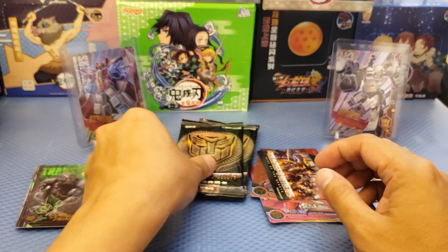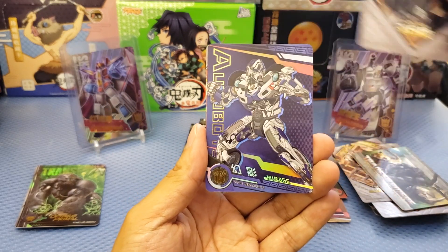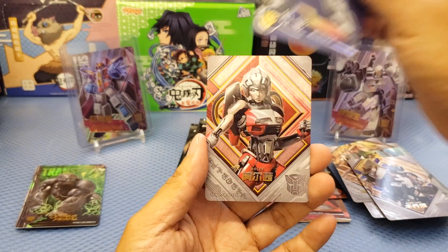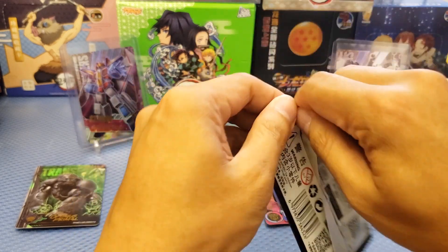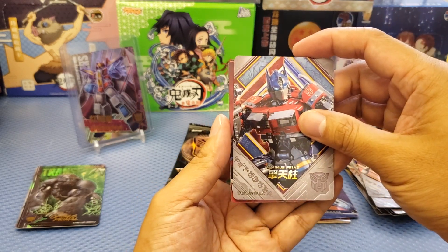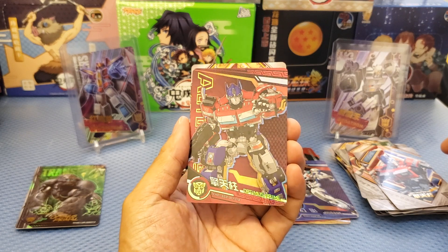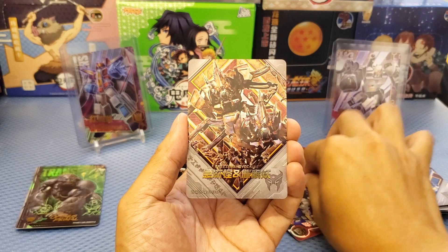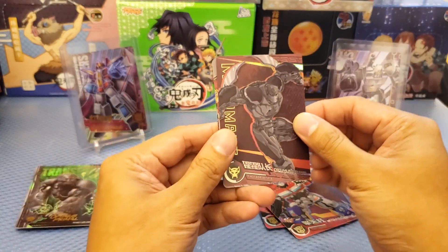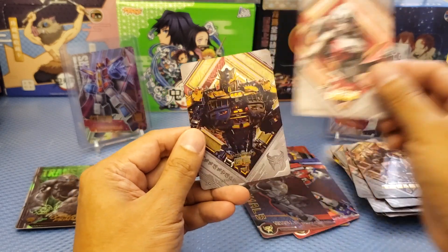I hope we can get more than just a UR card. Wheeljack, and we got SSR card of Mirage — really nice, the art is almost the same as in the movie. And Autobots RC. Last two packs: Optimus as the main hero, and we got Optimus Prime SSR — so cool, I've got this one. Another duplicate. Last pack — we got three cards: SSR Optimus Primal, plus RC.